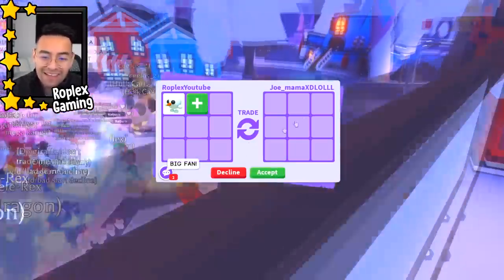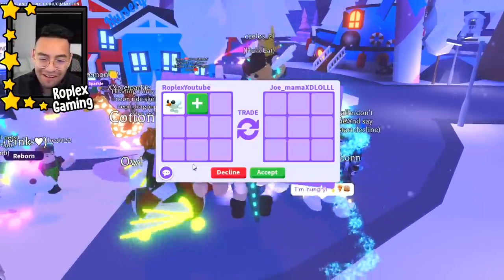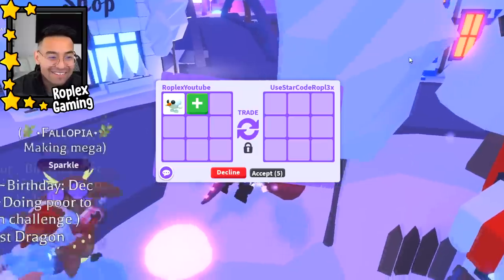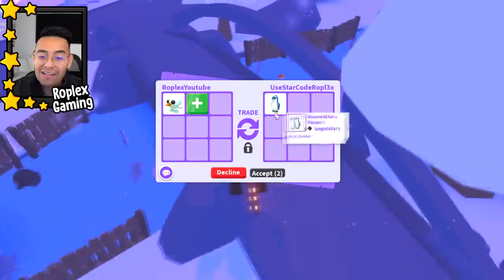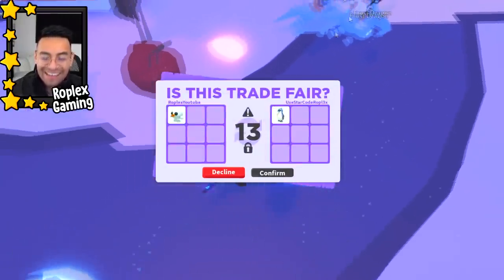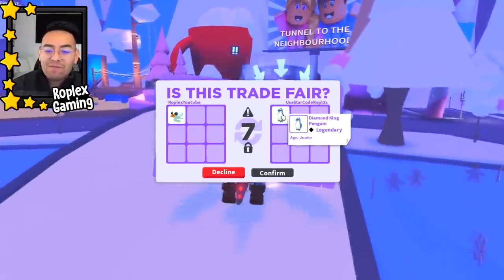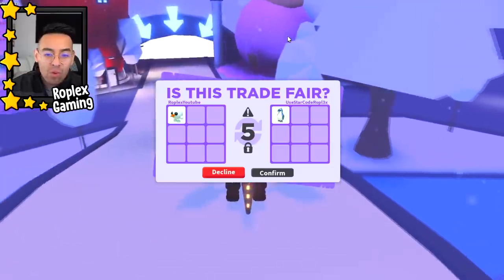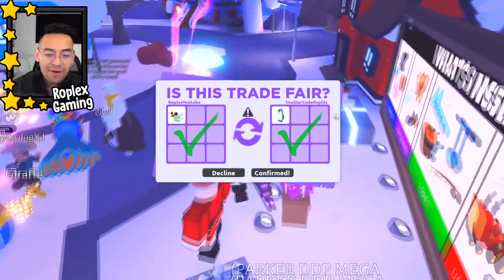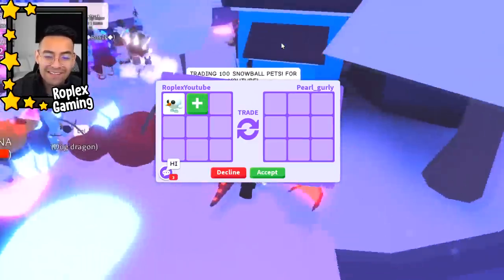Joe mama is up next — everyone's saying they're a big fan. 'Can I be in a video?' — let's decline that. 'Use star code roplex' — that's such a cool username. He's putting up a diamond king penguin! That's not bad at all. Bro, that's a diamond pet — you have to buy Robux to get a penguin and even then you get a small chance of getting a diamond one. That's actually a really good trade. I'm very happy with this — let's hit confirm. Thank you very much, Mr. Use Star Code Roplex.